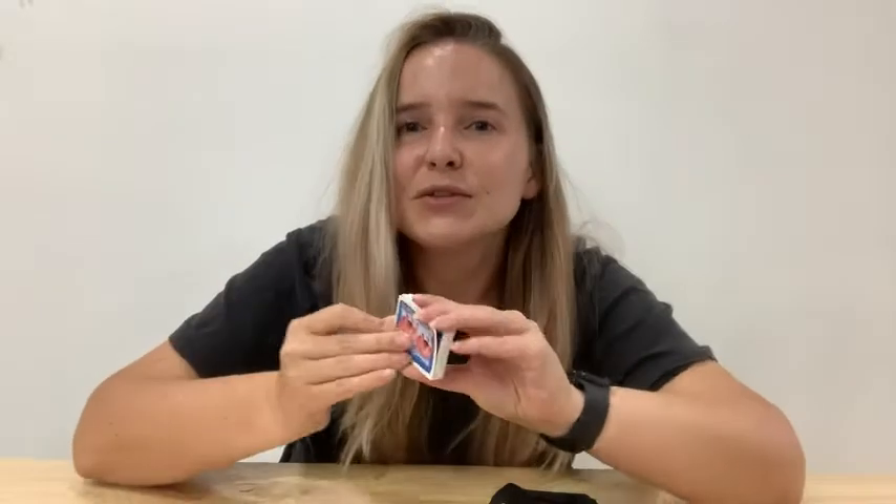Everyone gets a set of pigs and they're going to roll them like dice. The little deck of cards has positions that you want the pigs to land in. This one is called double razorback and it's worth 20 points. You go around the circle and everyone tries to roll their pigs to get the position on the card. The first person who gets it gets the 20 points, and the first person to reach 100 points wins.